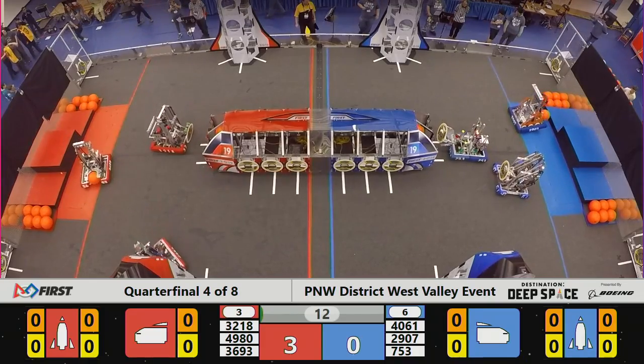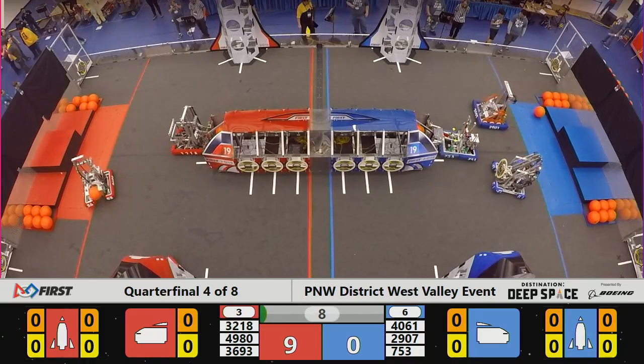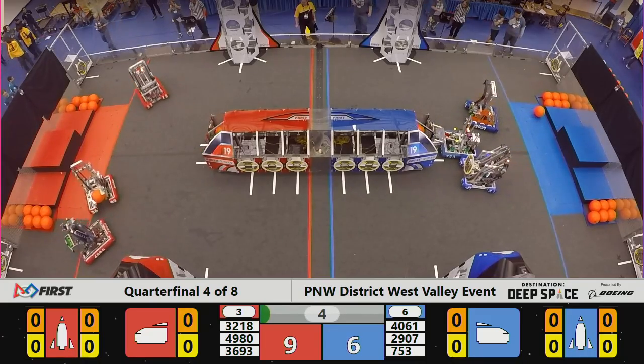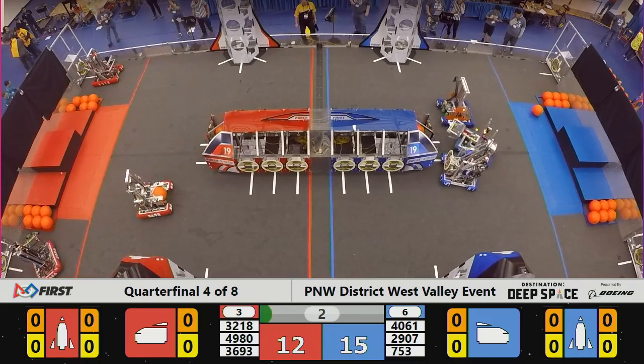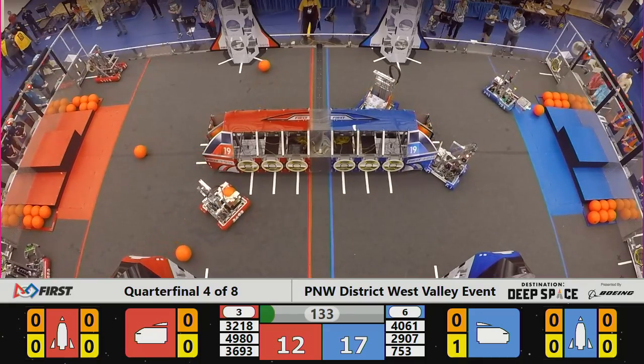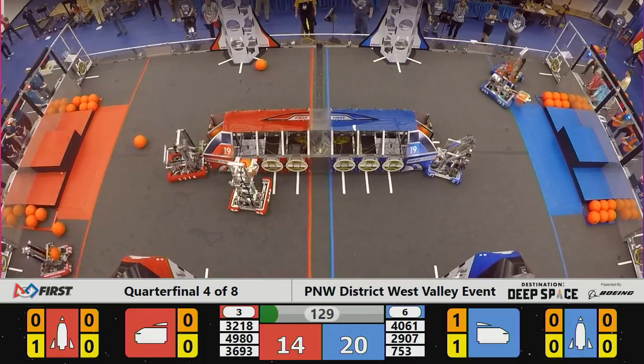Robots exiting the hab for both alliances. High Desert Droids trying to place the first hatch panel for the Blue Alliance. The Red Alliance doing the same — that's Panthers. K-9 Crusaders looking to grab some cargo. And as time expires on the sandstorm, robots are now able to be seen by their drivers.